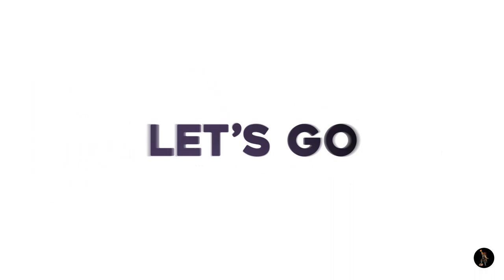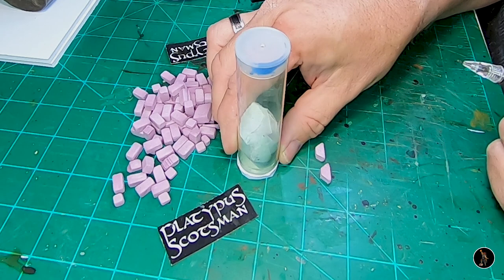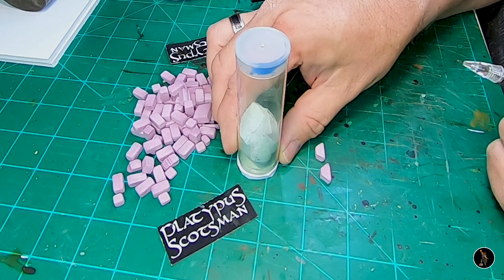Every creepy rundown town needs a well. What I did is I got some foam core, cut the circle out with an exacto blade to match the width I want, and then I have a bunch of leftover foam bricks from when I did the house. I cut the inside off at a 45 and I'm just going to start placing them around — don't quite need a full 45.